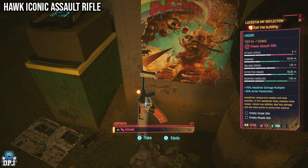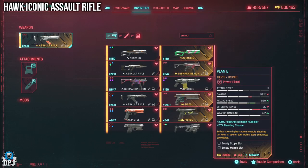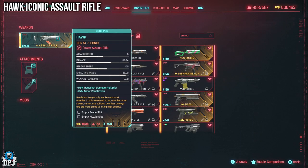This is the president's very own weapon and it is crazy. Headshots with this temporarily weaken and mark enemies. In this weakened state, enemies move slower, cannot use abilities, deal less damage, and are more prone to losing their balance.